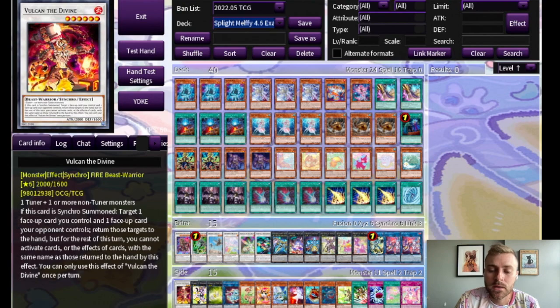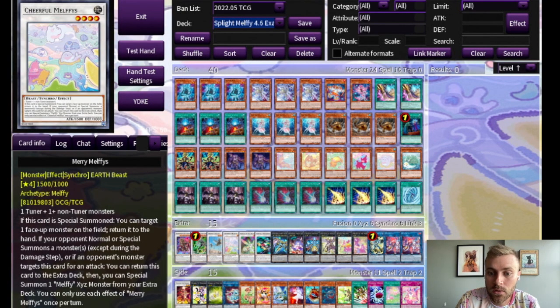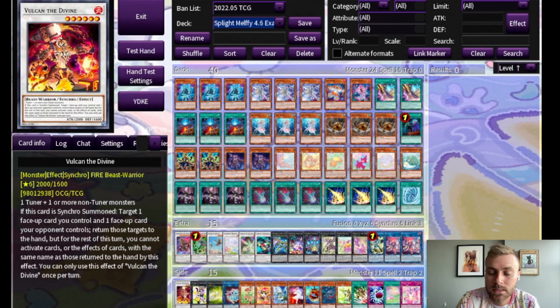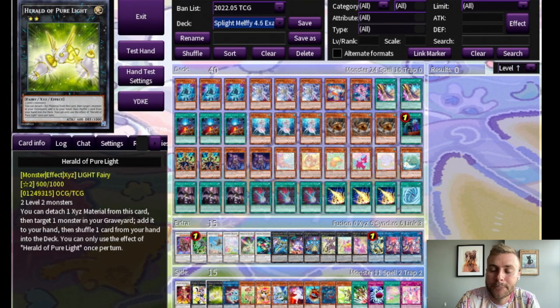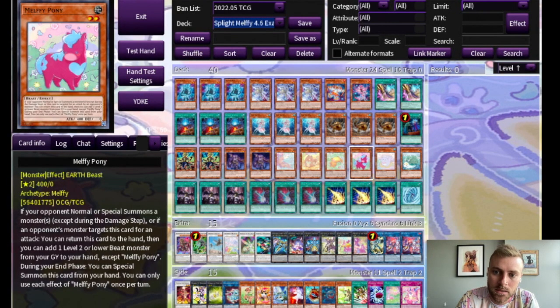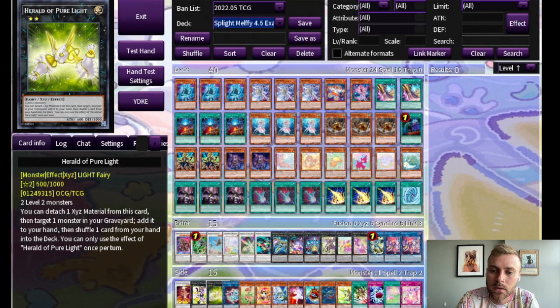For other potential tech cards, Vulcan the Divine is a generic level six that acts as another Cheerful — it can return something you control to the hand. Usually I just put Vulcan itself back in the extra deck so it's live again next turn, because whatever you're putting in your hand you can't use that turn. Mannequin Cat is great, especially in a mirror match because you can get so much advantage. Herald of Pure Light is interesting in a more hand trap-heavy build because you can start adding those back to your hand and putting extra Melfies back in the deck to keep them live.